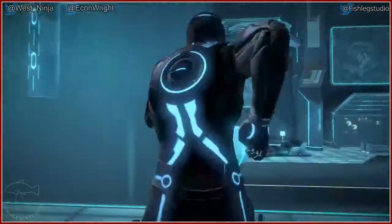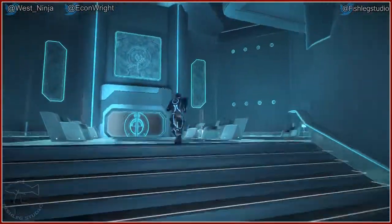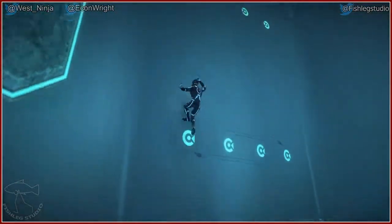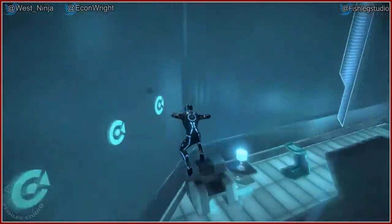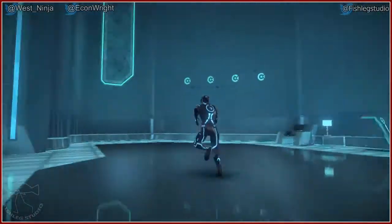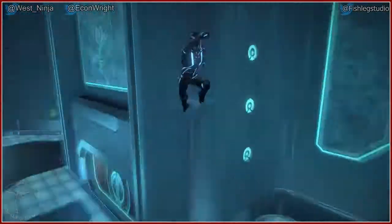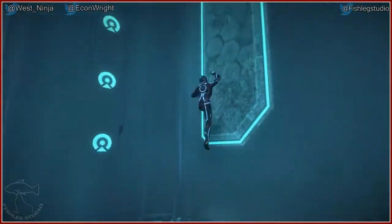I'm gonna admit something — symbolism goes right over my head every time. It doesn't matter what it is — movies, whatever. Like 007 Skyfall? I had no idea about the Earth, Wind, and Fire reference until someone pointed it out to me. Because there's an entire scene where they're going through this weird mobile thing, climbing up and down and doing things. I had no idea — it just was a cool scene to me. Totally missed it. I don't know where I'm supposed to go. I don't know where I'm supposed to hit a thing.